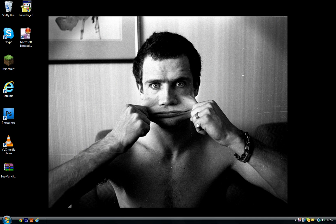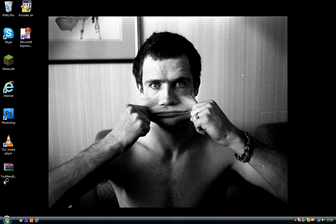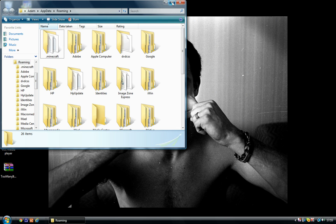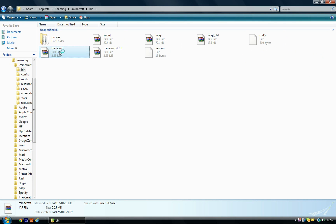First you want to go to the description of this video and download the zip file I put the link to. Once you download that, just save it to your desktop so it's easy to find. Once you've done that, go to Start and type %appdata% as always, then go to .minecraft, then bin and minecraft.